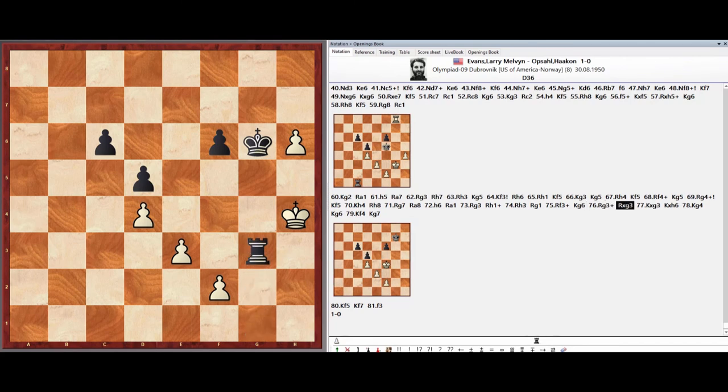Rook takes G3, King takes G3, King takes H6, King G4, King G6.